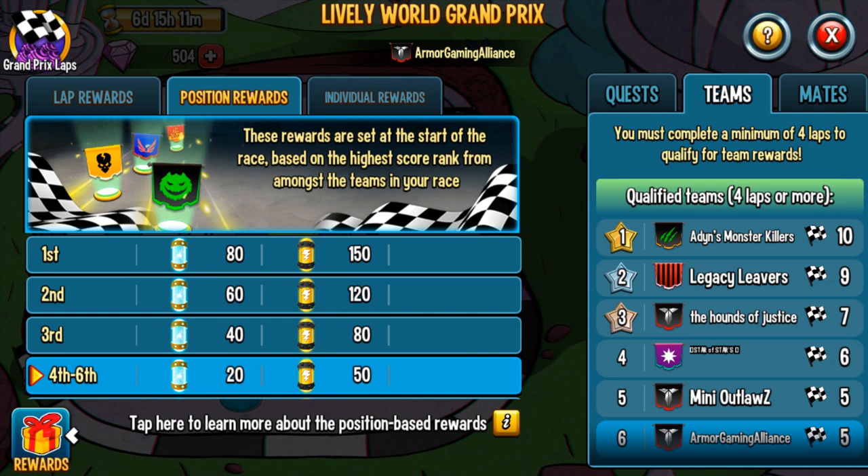If you get second place you get 60 elementium and 120 elemental cells. Personally, the difference between first and second isn't so great that you should battle it out with crazy amounts of laps — I'd be okay with second place. Third place is a bigger drop-off: 40 fewer elemental cells and 20 less elementium. But again, if you're going to use a lot of resources and gems I'd rather settle for third than battle it out for second.